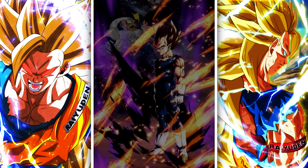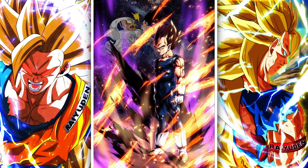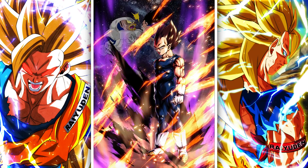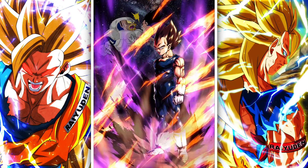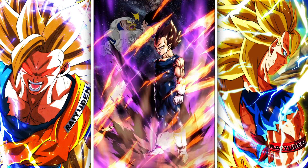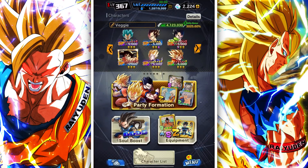What's going on, fam? Ryuden here. Majin Vegeta just recently got his own platinum equipment. It looks like the developers are 100% aware of the fact that the poor guy kind of got taken off his pedestal — he shined for a little bit, and then a bunch of other blue Zenkai Saiyans knocked him off. So they're like, why don't we give the guy his platinum equipment so he can shine once again.